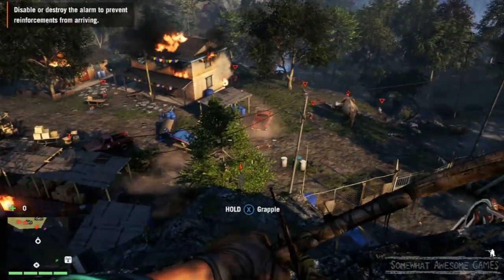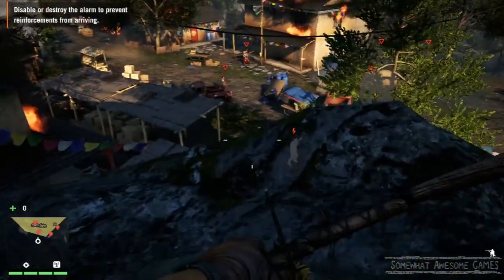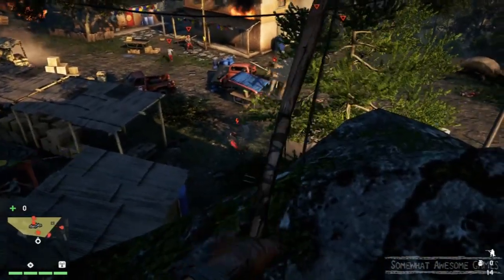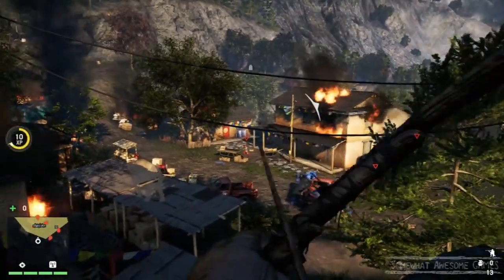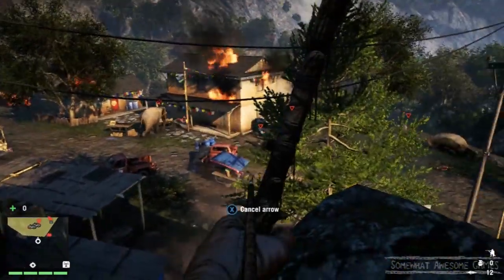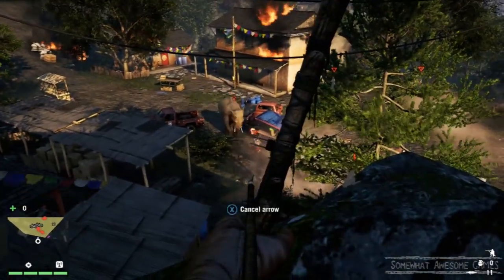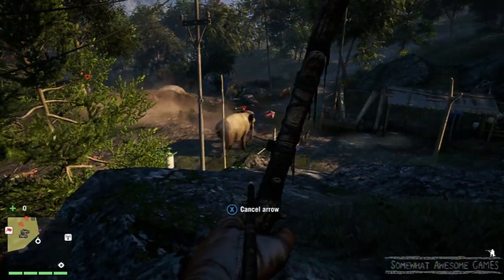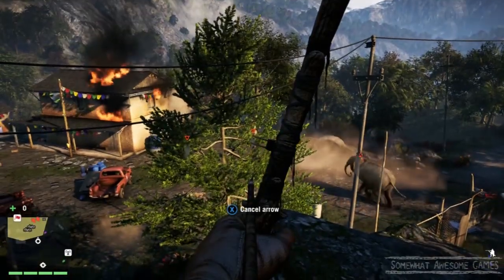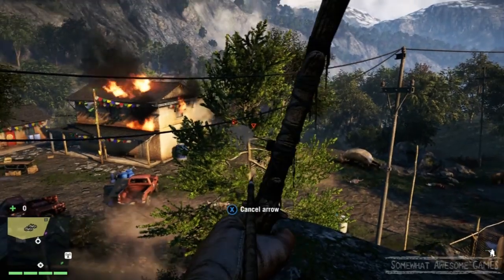I'm gonna try and protect him — I will feel bad if he dies, even though he's imaginary. He's still an elephant, and elephants are really cool. You ran just as I fired, you jerk! We're laying down support for an elephant — I've never done this in a game before, ever. You're shooting at him, leave him alone! I think I missed completely. The elephant's got this under control.